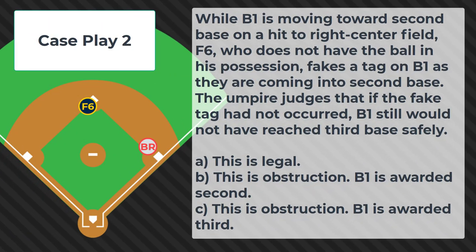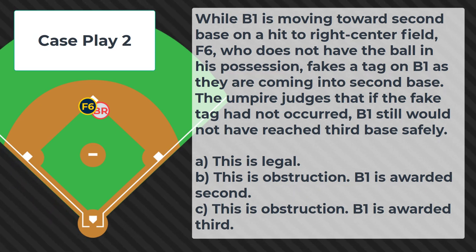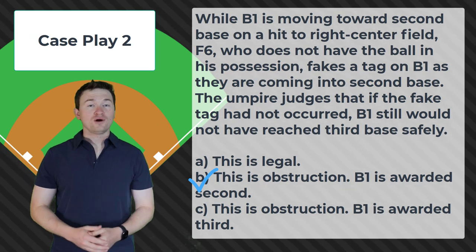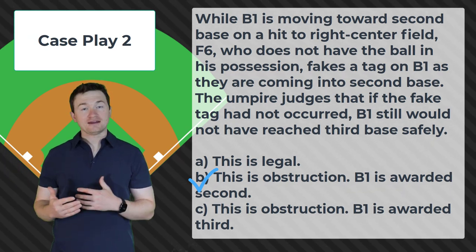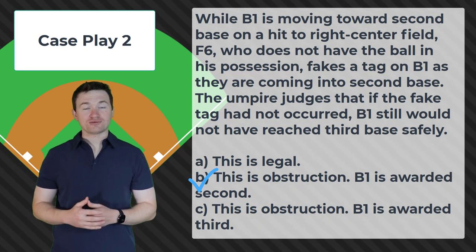Case play number 2. While B1 is moving towards 2nd base on a hit to right center field, F6, who does not have the ball in his possession, fakes a tag on B1 as they are coming into 2nd base. The umpire judges that if the fake tag had not occurred, B1 still would not have reached 3rd base safely. Is this: A) legal; B) obstruction, B1 is awarded 2nd; or C) obstruction, B1 is awarded 3rd? The correct answer is B — this is obstruction and R1 will be awarded 2nd base. Fake tags are always considered obstruction under NFHS rules. Since R1 had not yet reached 2nd base, the base required to be awarded is 2nd base. And since in the umpire's judgment the runner was not going to make it to 3rd even if the fake tag had not occurred, we'll leave the runner at 2nd base.